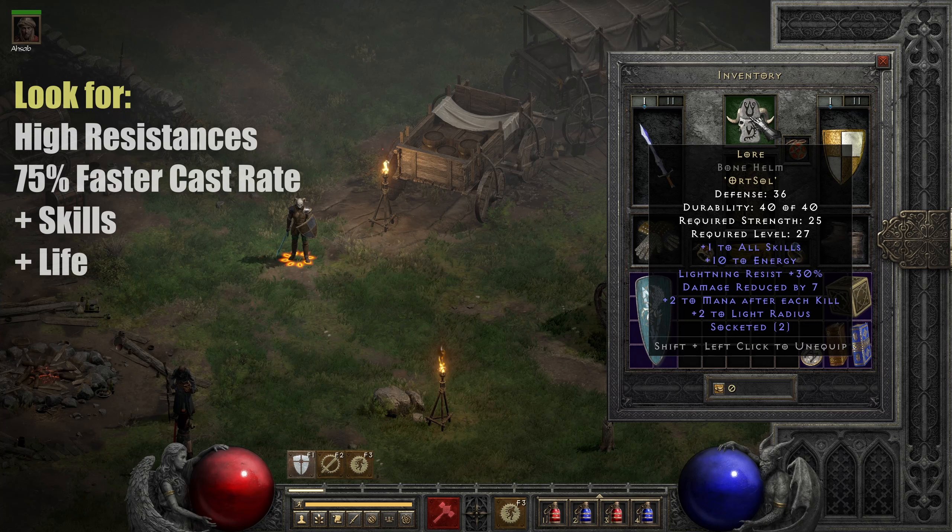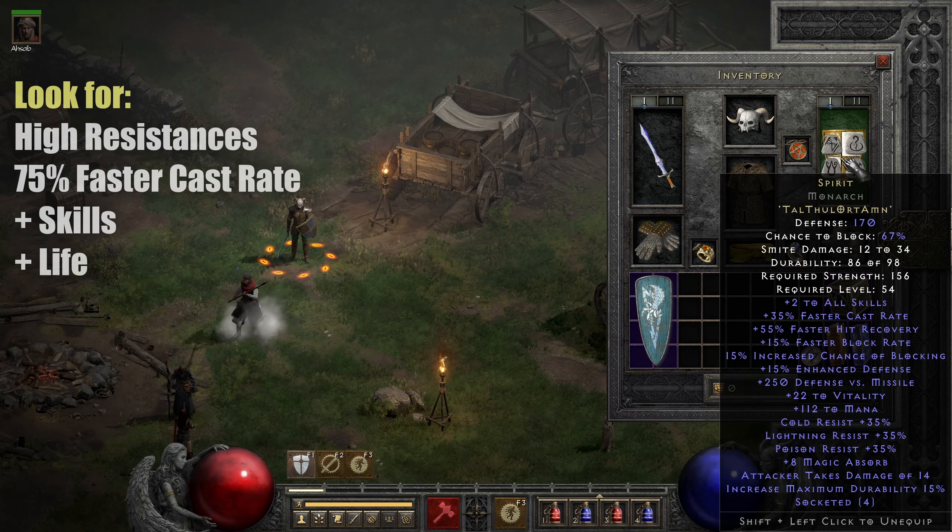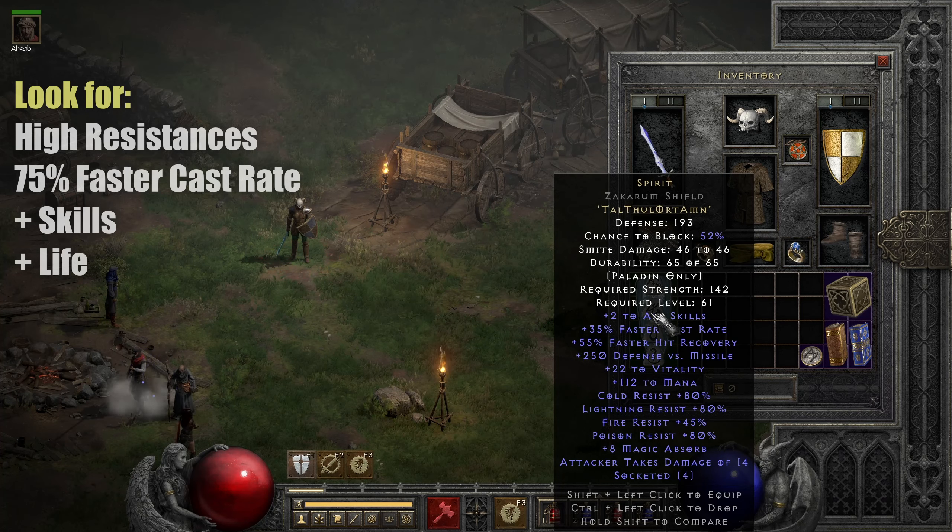Then we have a Lore helmet — you can farm this yourself — and a rare amulet with plus one to two skills and some all resistances. You're probably going to find something even better, but something around this I would call budget and pretty easy to find. A Spirit in a Monarch shield. And before you get angry in the comments about the Monarch as a paladin, of course you can also use a Paladin shield — a sacred targ or something like that — which is way better because it comes with inherent all resistances.